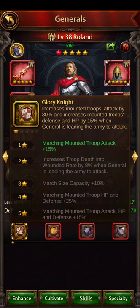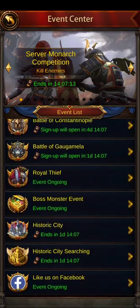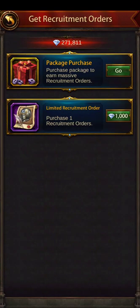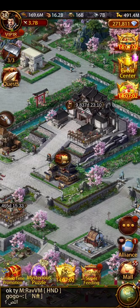So option two is: max out my range general, max out my mounted general, try to max out my defense general, then max out my ground general when I get CPO fragments. Getting defense general fragments is time-consuming but doable. I recently used a limited recruiting order event and was able to get a couple of CPO fragments.